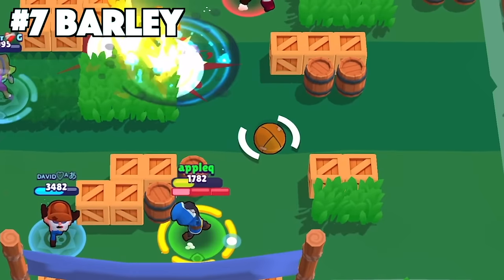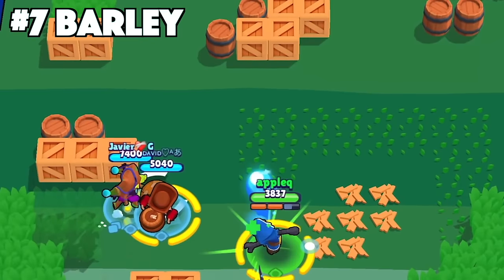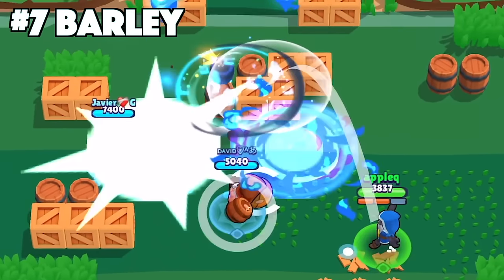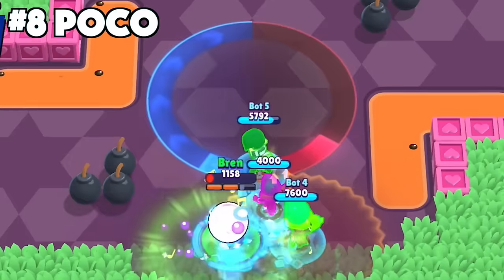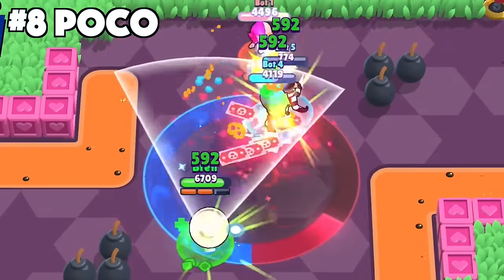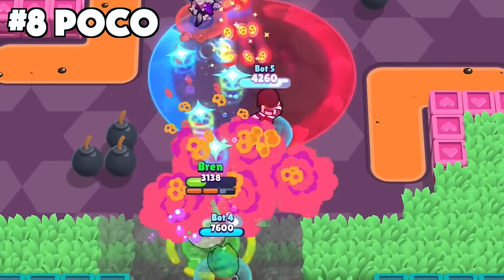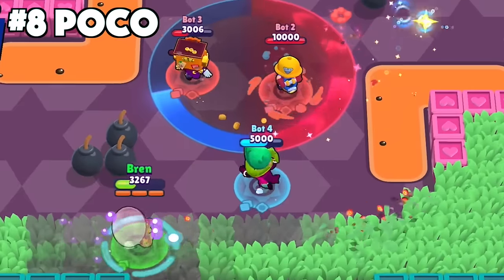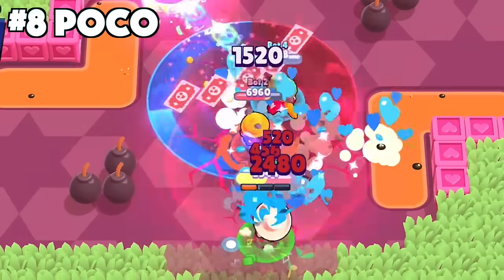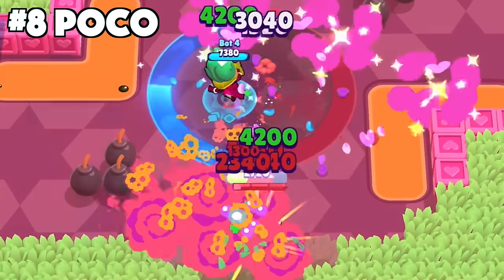For Barley, use his super as a way to cover choke points or a specific area on the map. It doesn't do more damage than his main attack so never use it just to deal damage. For Poco, always use your super onto multiple teammates to get the most value. If you're using the screeching solo star power, hit multiple teammates and multiple enemies if you can. If your teammates are low, just heal them up and support them — that's more important when there are no enemies nearby.